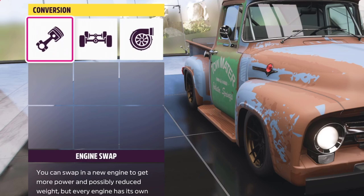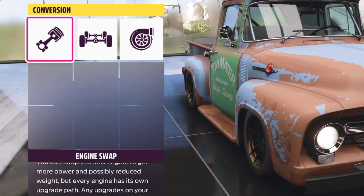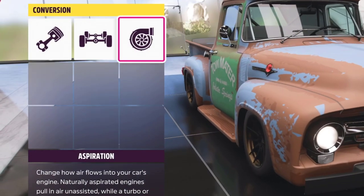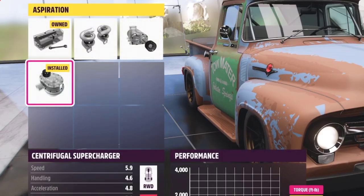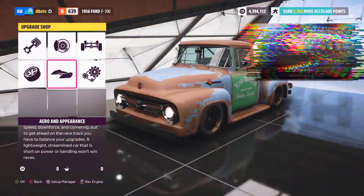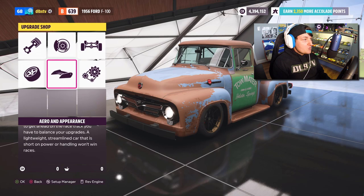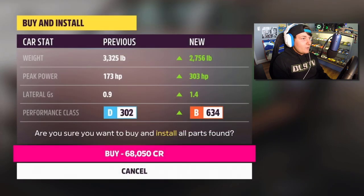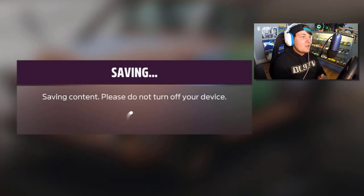If you want to up the speed on Mater and make him a bit quicker, go over to Engine Swap, go down and put an 8.4 V10 engine in him, then go over and add a supercharger. We accidentally built a whole race truck out of the deal! So I'm going to take it — we'll install the setup right there. Here we go boys, definitely going to knock this thing up to 303 horsepower. Save it, and now it's time to let Mater hit the racetrack!